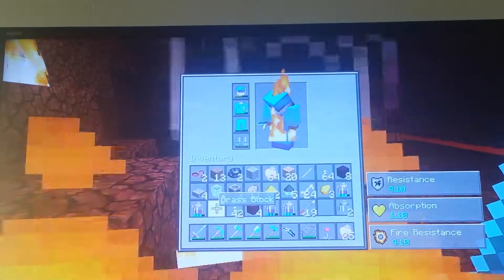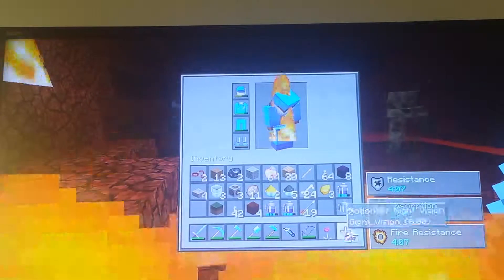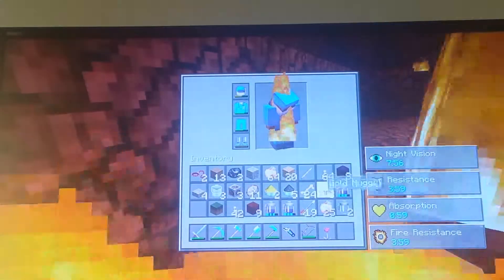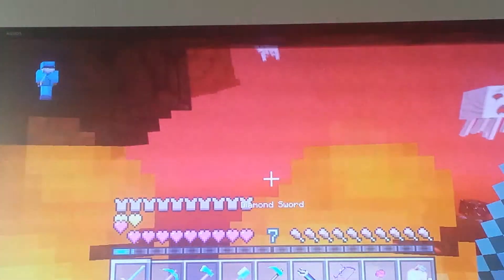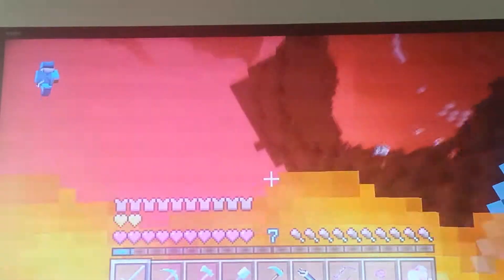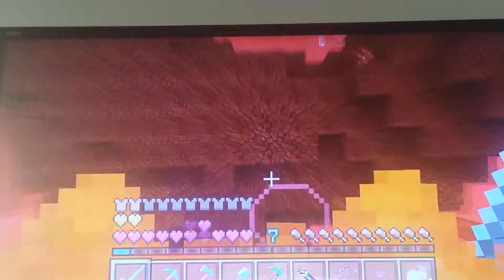It's dark now — I need another night vision potion. Now it's bright again. Let me grab my golden apples. I need to leave the nether — I'm going to go look for the portal. I fell through a hole at the top, so let me look for the hole. This is going to be hard to find. I'll just kill myself so I can spawn at my house.